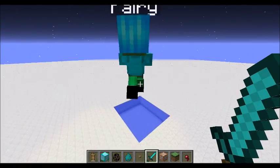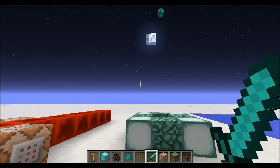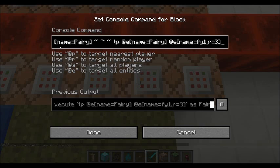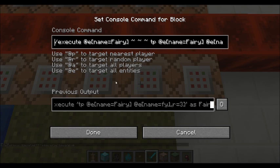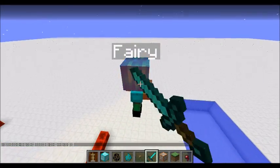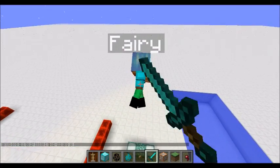She'll look more appropriate once the particles start flying. I made a quick modification to the teleport command so things don't interfere with each other. We are now executing in terms of the fairy, and it will only teleport to bats I've named 'fy1' if they are within a radius of three.